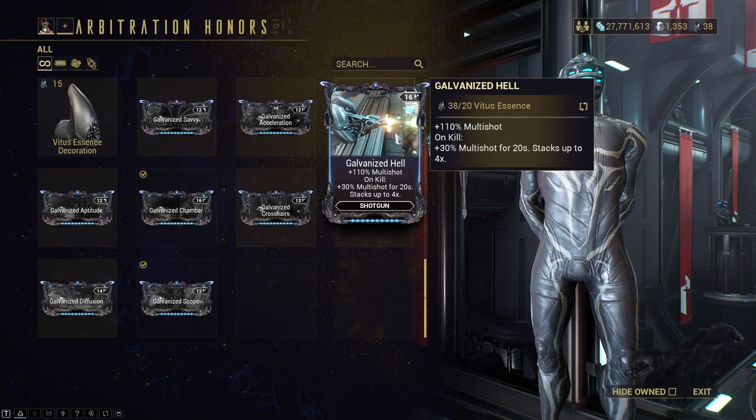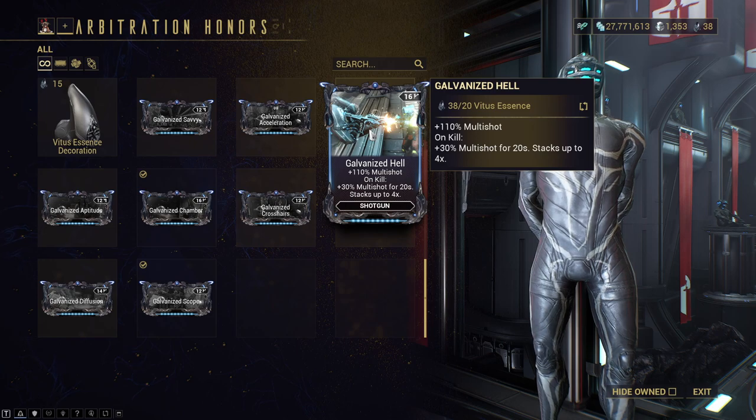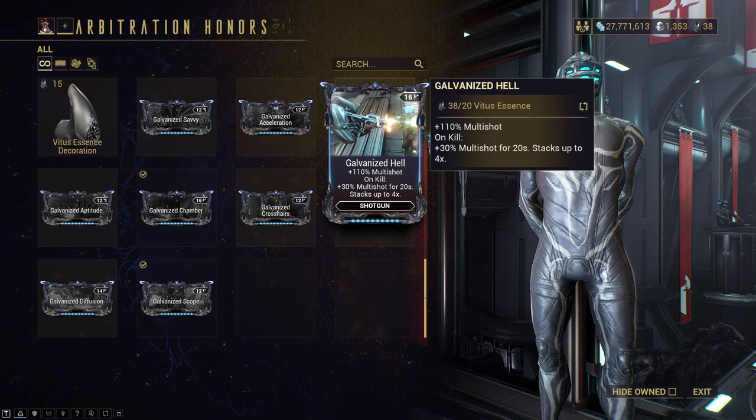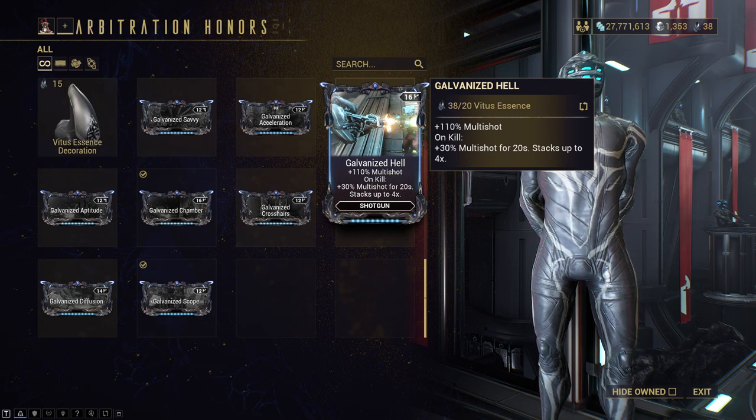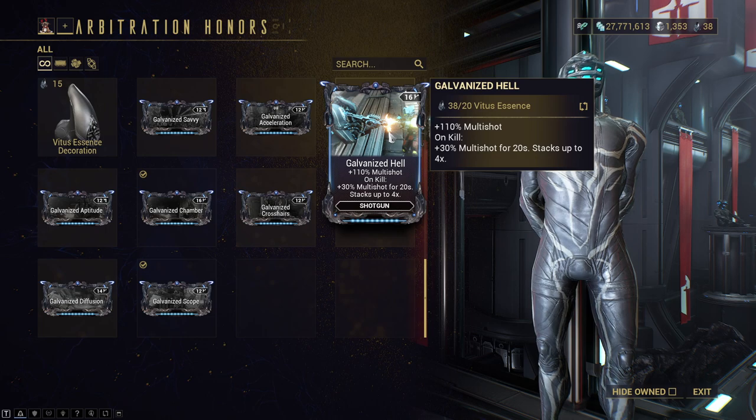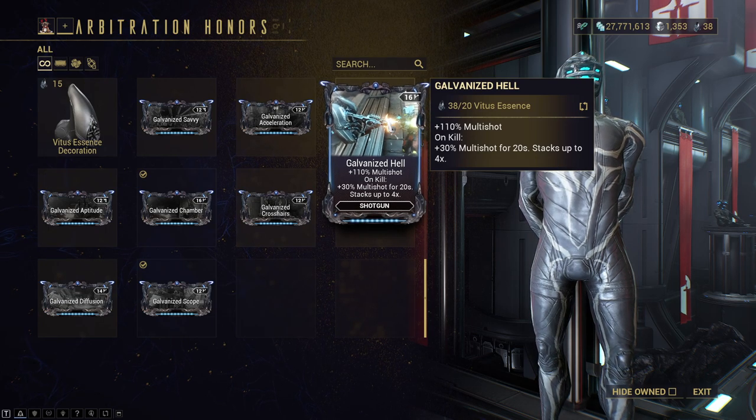Galvanized hell — 110% multi-shot on kill and 30% multi-shot for 20 seconds, stacking up to four times. That's obviously just going to be great. It's just straight-up multi-shot. Multi-shot can work pretty much on anything, as it's just a flat damage amount of bullets multiplier. So all in all, very good.